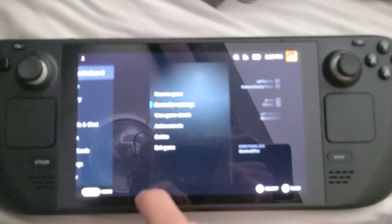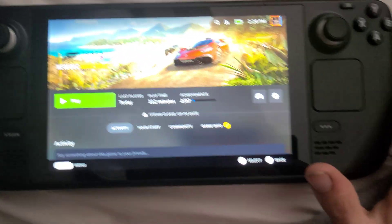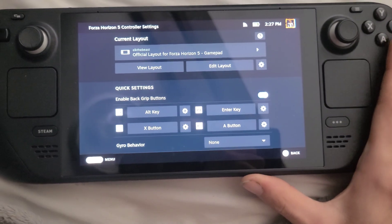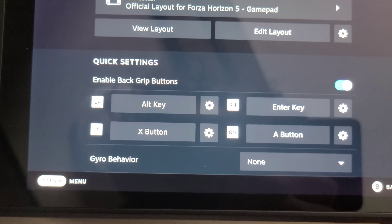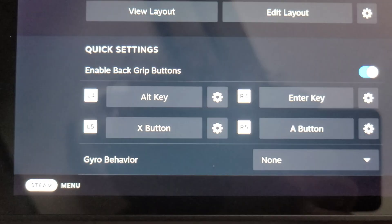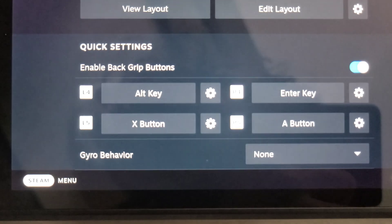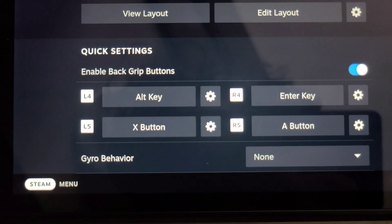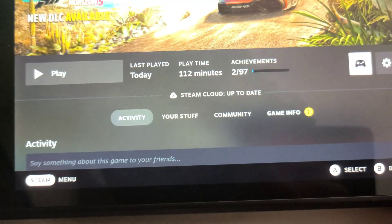So what we're gonna do, we're gonna exit out of the game. All you gotta do is go to the controller icon right here, and you need to change all of your back buttons on the Steam Deck to these keys. Once you do that, you'll launch the game again with that layout.